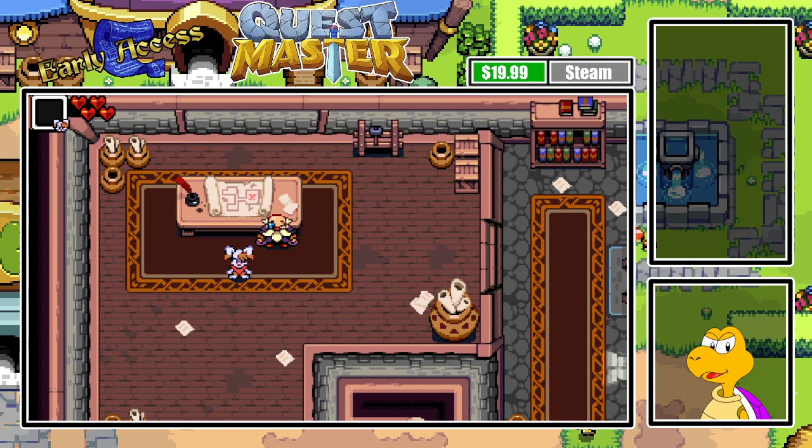Let me pull up the updates real quick. This game was updated yesterday. We are now introducing the coin pedestals, which means you can actually buy items using purple coins — which are the sword coins.